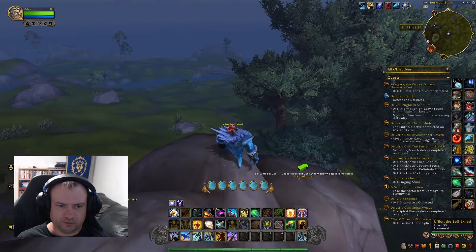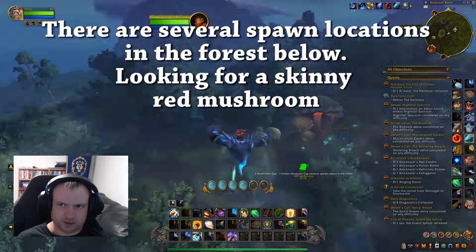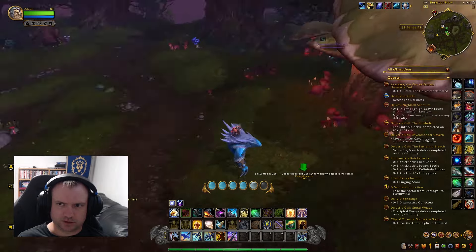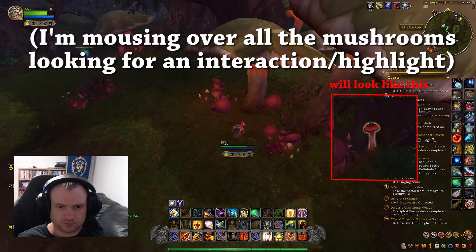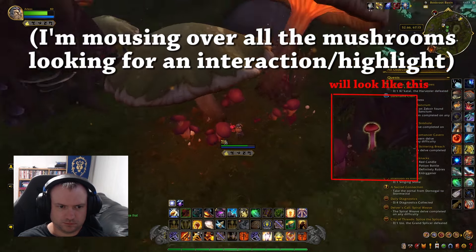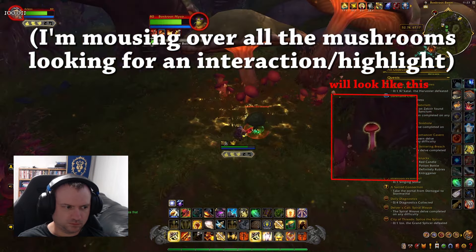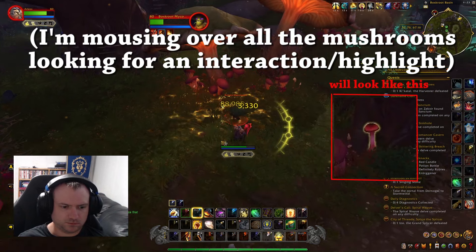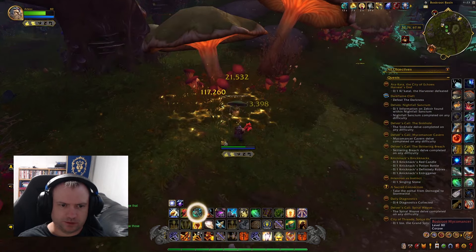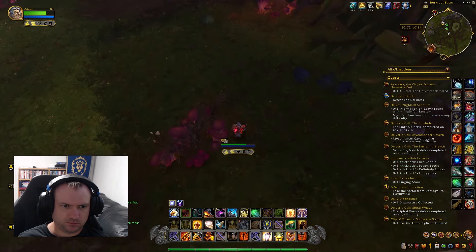What we need to do for him is go collect a special mushroom. We'll get the TomTom directions put up on the map right now. Now it is a random spawn for the mushroom. Looks like there are a few places they can spawn — a little skinny red mushroom that is lootable somewhere in this basin.